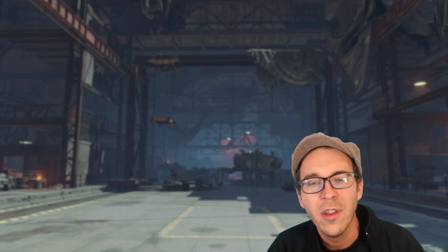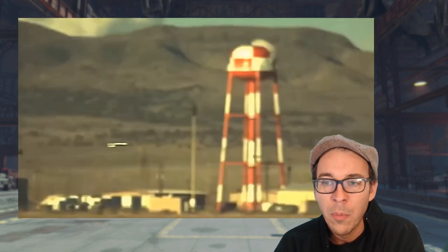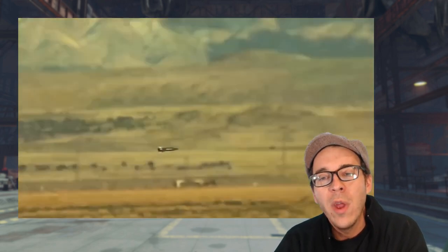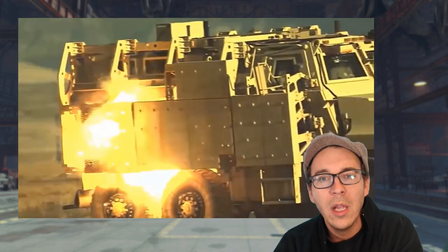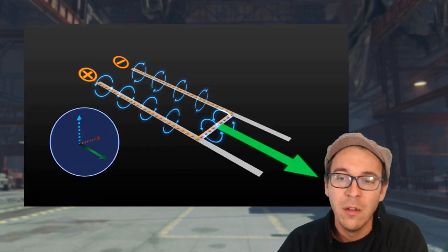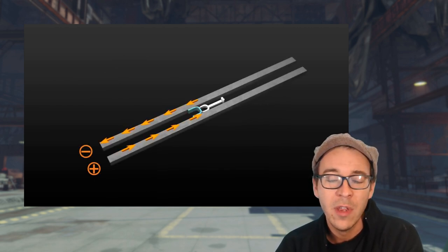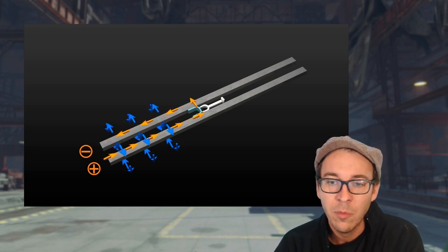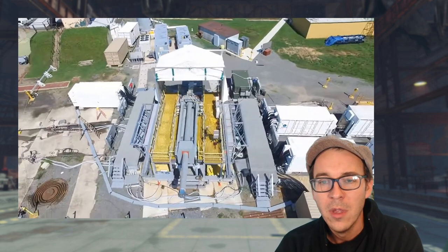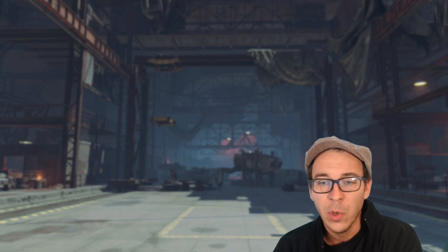For hundreds of years we've used chemical propellant — aka gunpowder or explosives — to move projectiles. The rail gun is the first one that uses electromagnetism to move a projectile at ridiculous speeds and velocity. One of the biggest bonuses to rail guns is that they don't have to carry explosive propellant. The navy's been working on one for a long time and they've got a prototype that's working.